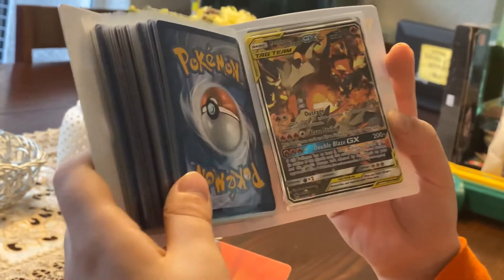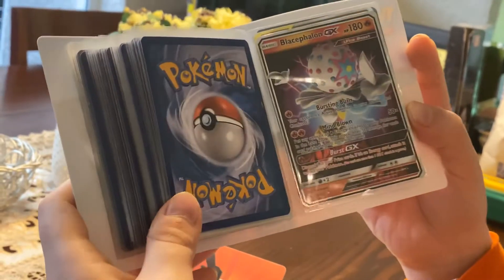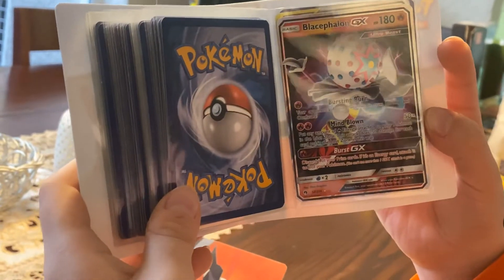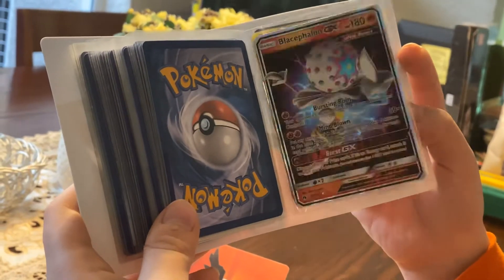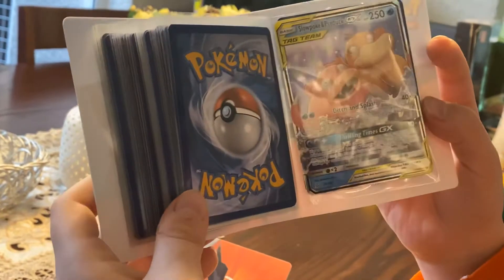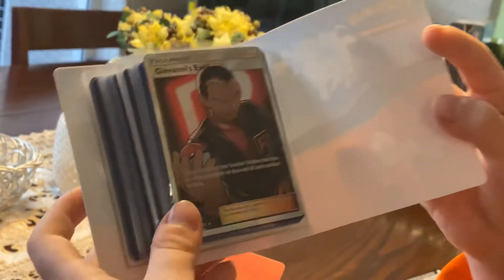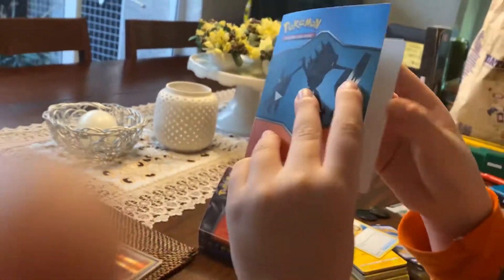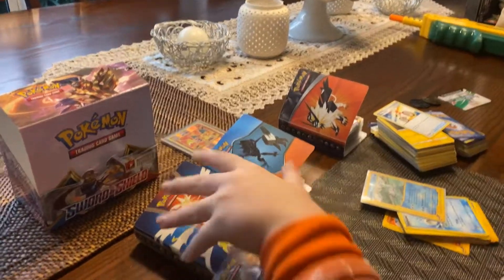I forgot what that set is called, but it's Reshiram and Charizard GX — very rare card full art. Blacephalon GX, Ultra Beast, Slowpoke and Psyduck GX. And Giovanni's Exile full art secret rare card. Okay, next one is this one.